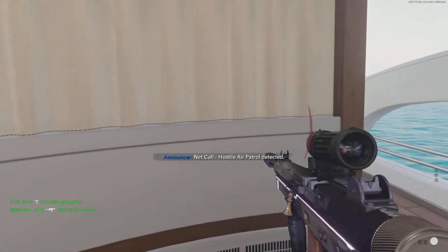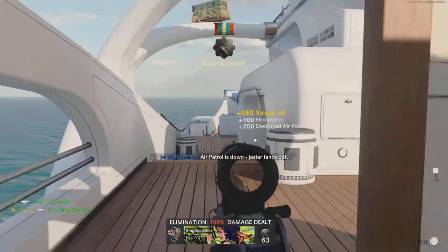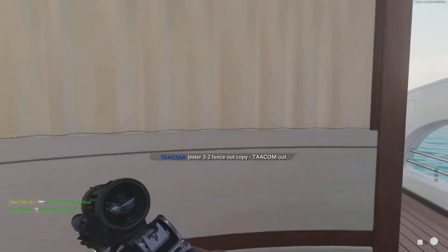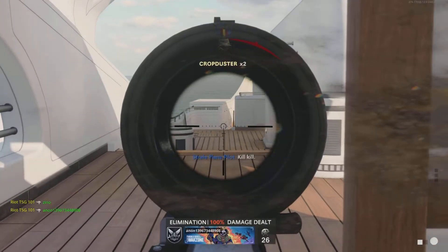Hostile air patrol detected. Progester 32, fence in, place in cage. Fence out. Progester 32, fence out, copy. Tackle mount. Roger, 1-1 is still on target. Rochelle, out.